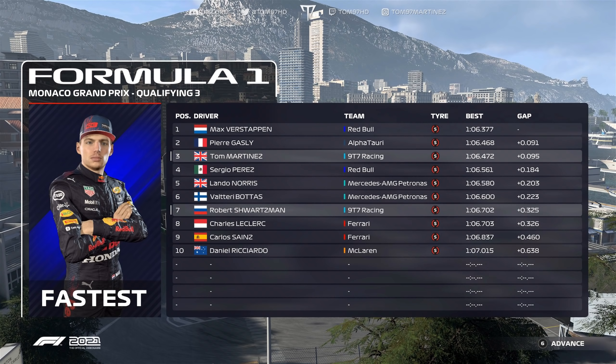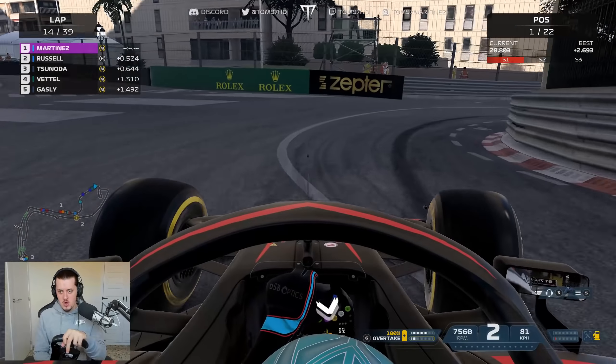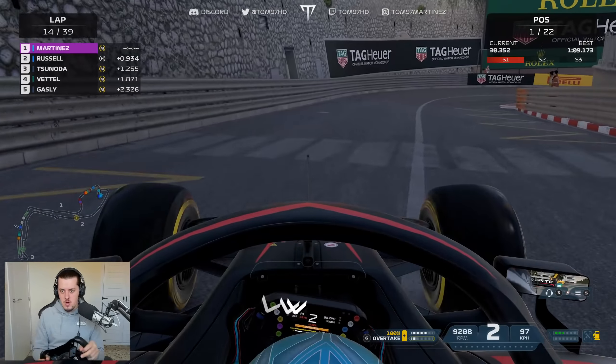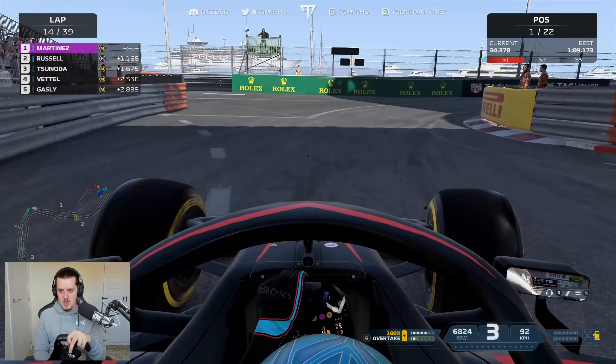Into the pits — medium tyres ready. We'll rejoin somewhere around Gasly and Vettel. It's going to be really close. A stop of 2.7 — not the fastest, but I think we're going to be okay and stay P1. Here comes Schwarzman on the hard tyre. Through the pit exit with the afterburners on to stay ahead. That's worked out beautifully — we've got a couple of laps fresher mediums compared to Max and Pierre, and we rejoined ahead of a three-car traffic train they got stuck behind. Schwarzman also had a free stop, didn't lose any time. Win-win.